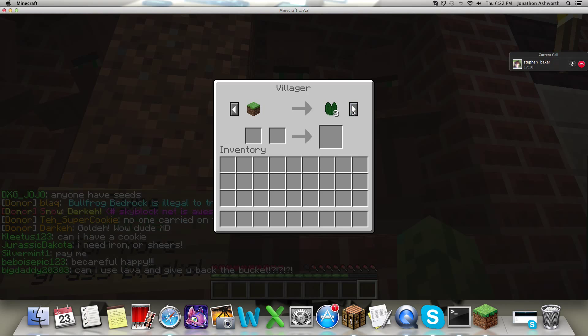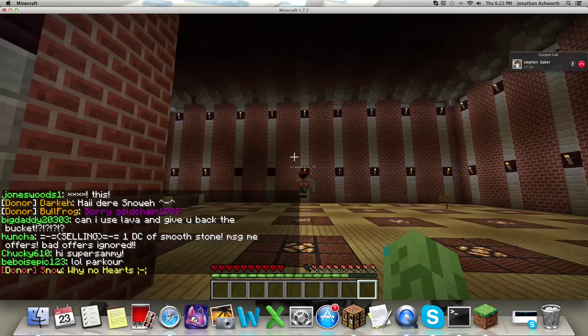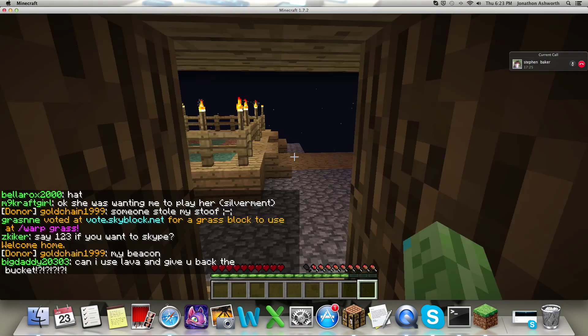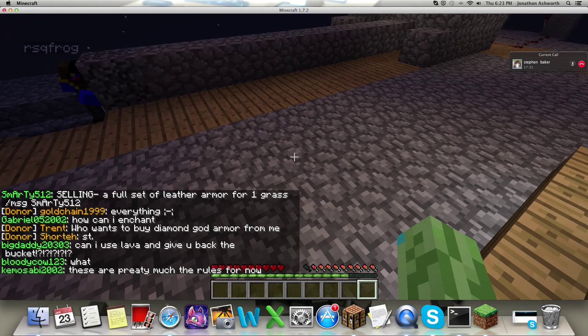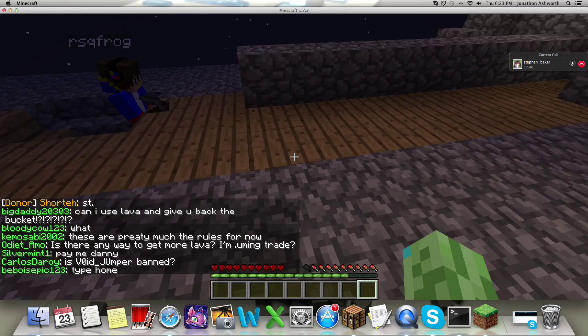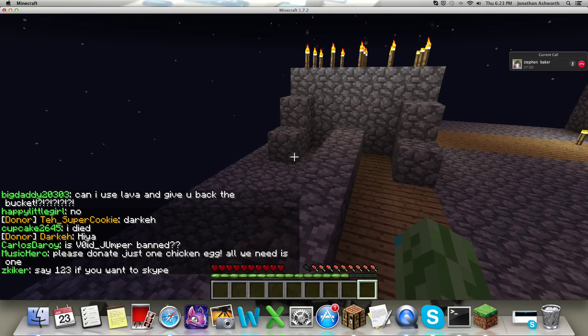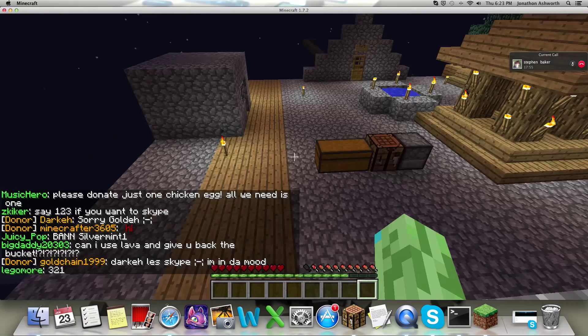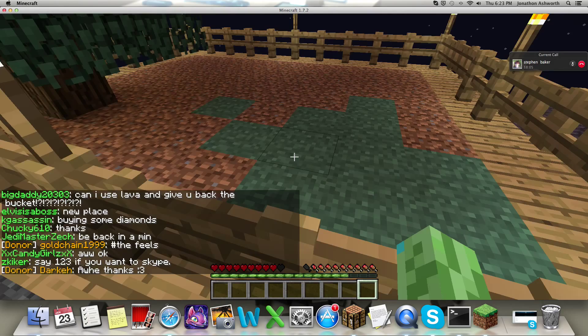If we get a jungle sapling we can make a cocoa farm. You just get two blocks high of jungle trunk — say a row of ten — and if you put cocoa on one of them it'll literally spread to the other ones and just grow. Yeah, that would be cool. I tried out a different Skyblocks server and it sucked really bad, but I learned about the cocoa farm from there.